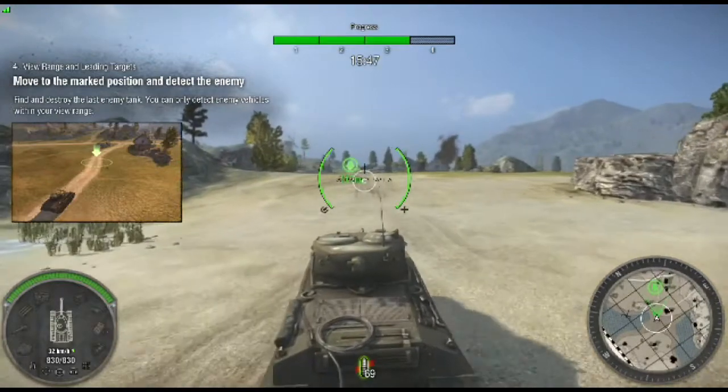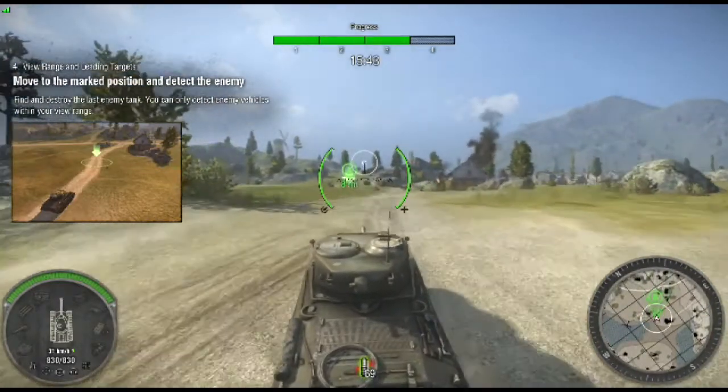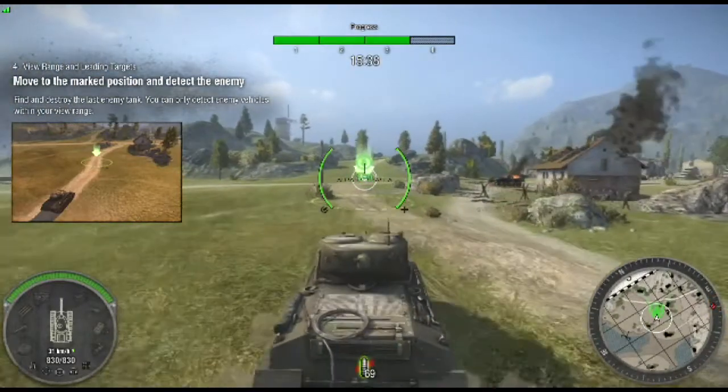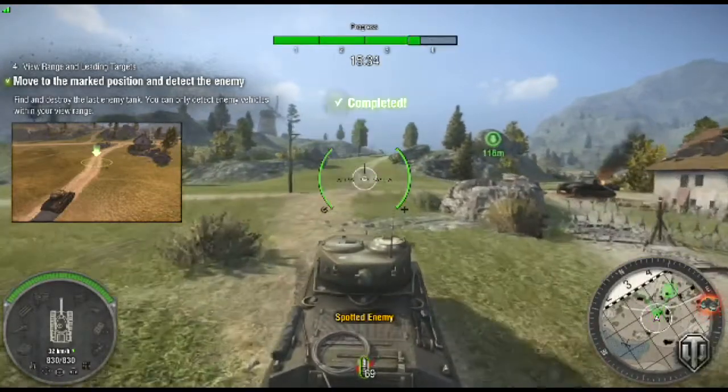When you play online, you want to find a good spot to hide — hide there and wait to find the other tanks. If you see them or one of your teammates scouts them, you can destroy them. If you're out in the middle of the open you're going to get destroyed, which is pretty basic.